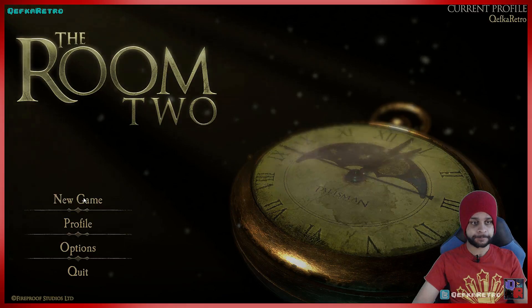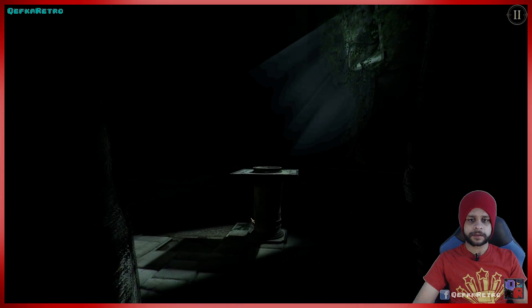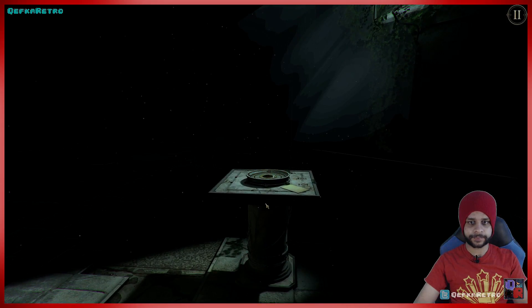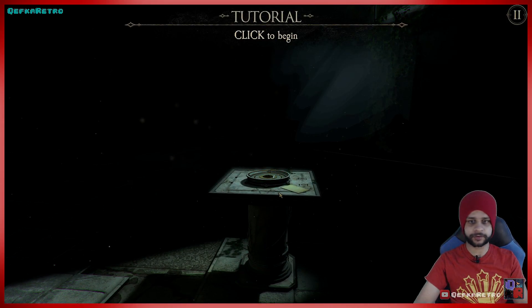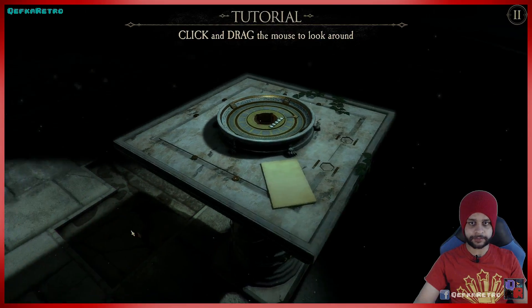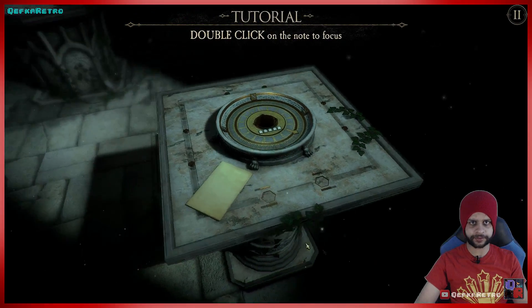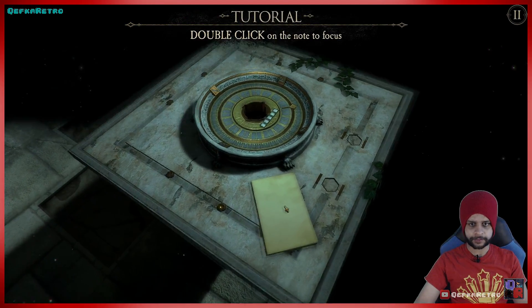So this must be the room where we ended up and there's another tutorial, so we'll just play through that quickly. Click and drag the mouse to look around — this should be pretty much the same controls as last time. Double click to focus on a note.